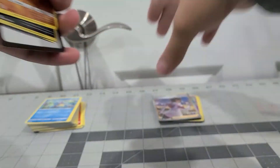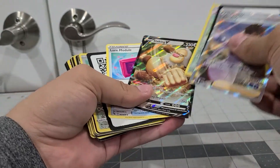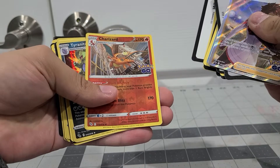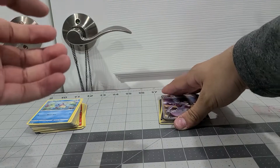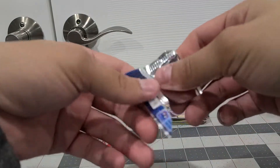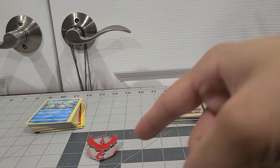Alright guys, so that was basically it. Even though I had some luck finding V cards, it's kind of a bit disappointing. The only V cards we got are Slaking V, Electabuzz V, and what I think is the rare one — holographic Pokemon Go themed Charizard. Anyway, that'll be it for the video guys. If y'all liked it, make sure to like, comment, subscribe, and hit the notification bell. Comment down below which reaction was your favorite, and we'll see y'all in the next one, bye!